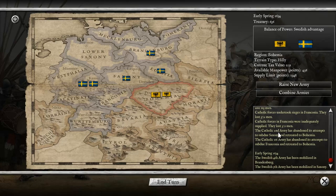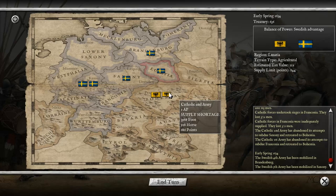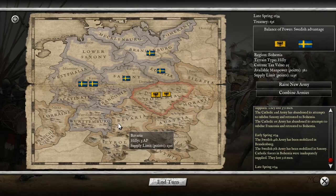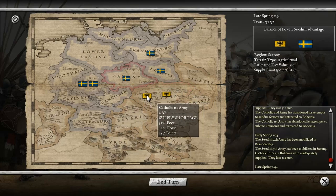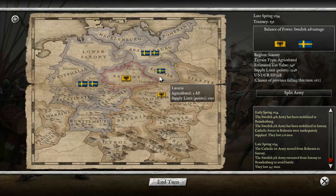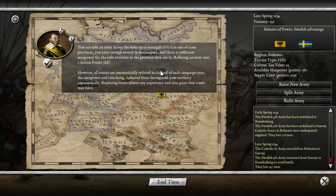That tells you right there why things happened - Franconia didn't have enough supply. The supply limit is only 832, so I can see why that happened. We're going to send these guys up here. Can't attack this turn, so might as well end the turn. So I'm going to send this army here - and the Swedish Fifth retreated, of course they would. We'll send this army here too.